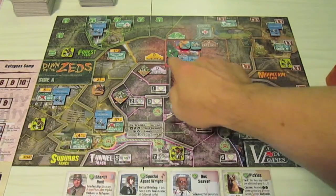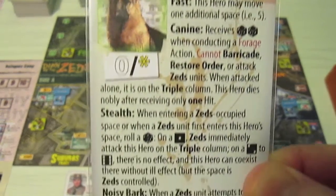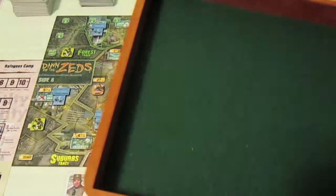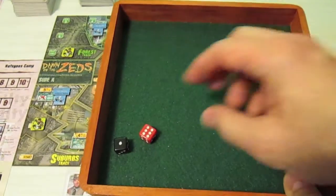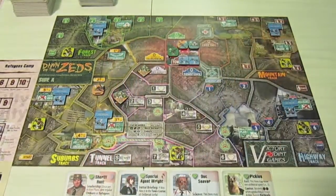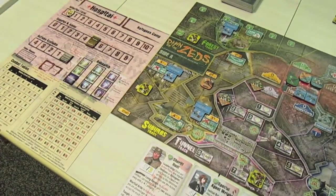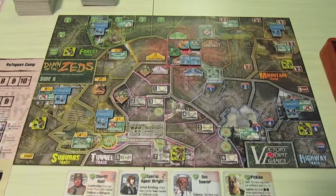For our second action, Pickles is going to forage in the town center. One of his abilities is that he rolls two dice when foraging. He rolls and one of his dice comes up a six, so he can find either ammunition or supplies. We're going to take ammunition, because when the sheriff starts shooting and taking out Zeds, we'll need all the ammo we can get.